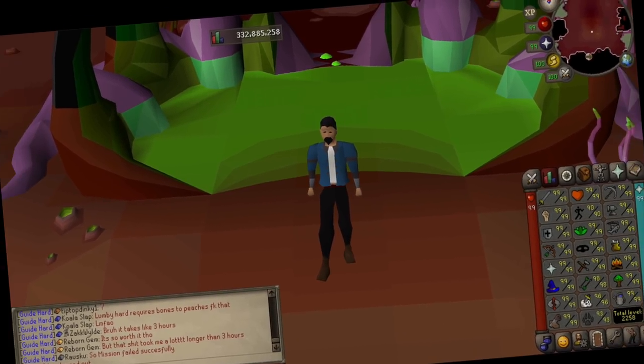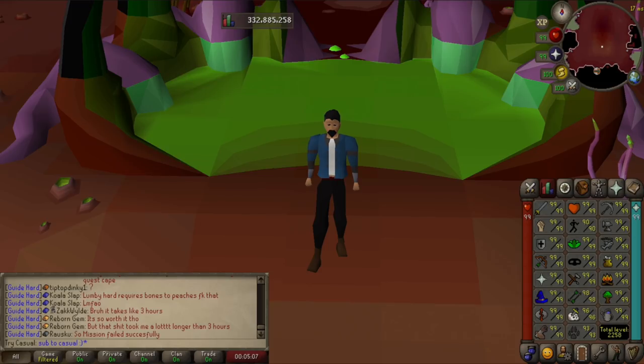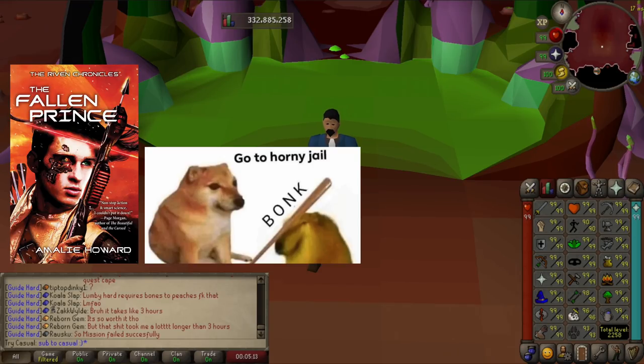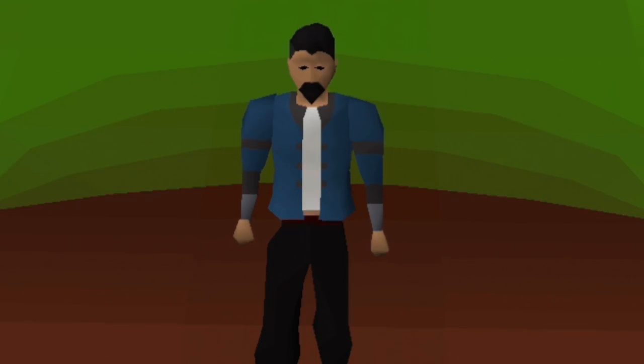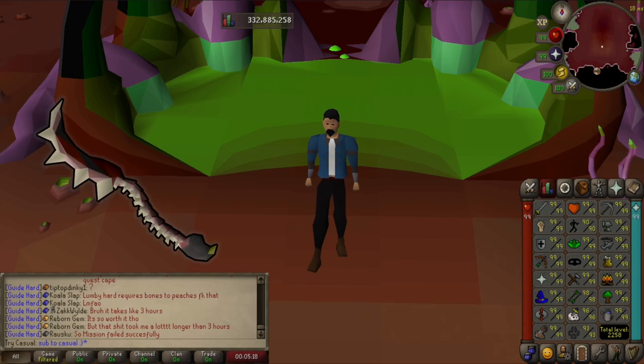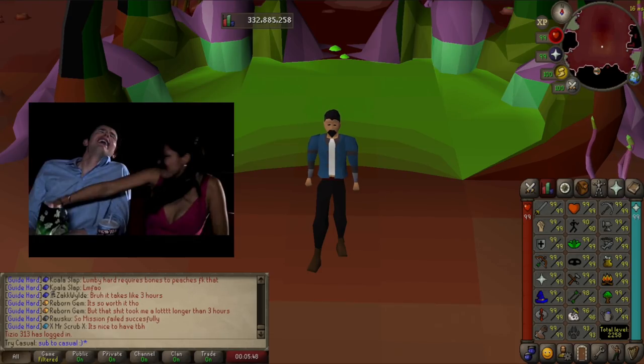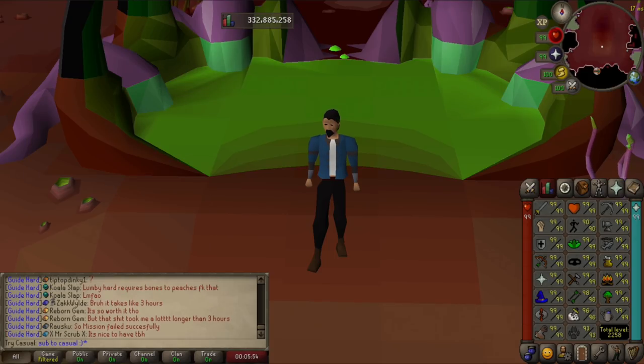On today's episode of 'Should You Buy It,' we're going to be talking about the Fallen Prince, the two-handed bonk stick — you know him, you love him — it's the Abyssal Bludgeon. Unfortunately our sweet young innocent boy here has fallen out of our good graces because of other items being implemented that are just kind of better for what it does. We will be getting into all of that, so just sit back, grab some popcorn — we're going to start talking about it right now.